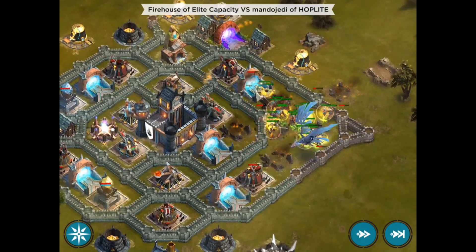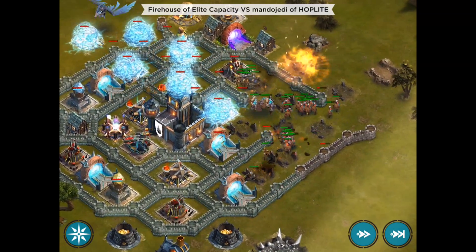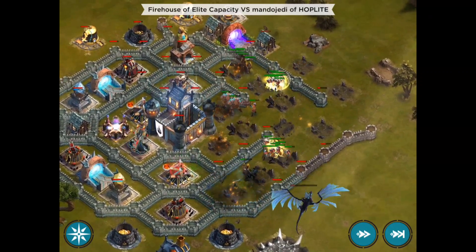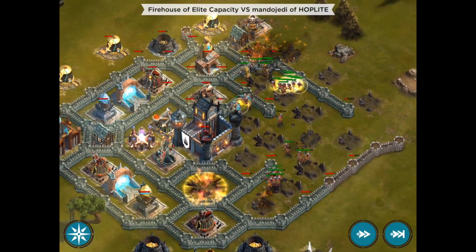As you can see here, my army is doing fairly well, and right here my dragon is flying over. It's always best to try to have two flyovers with your dragon, and as you see right there, my dragon died right after its second flyover.